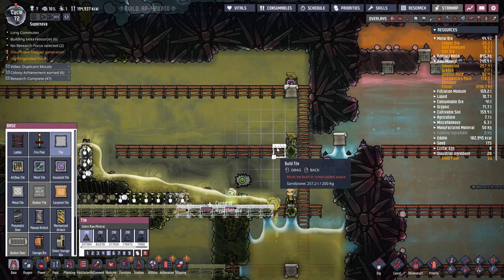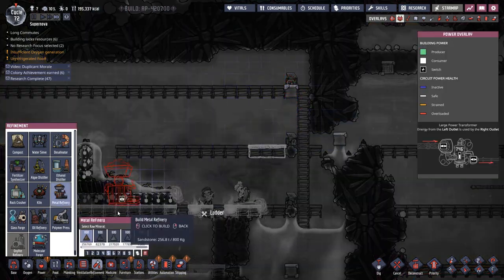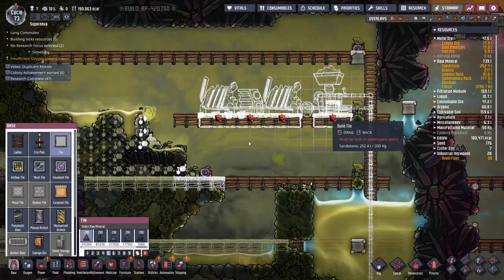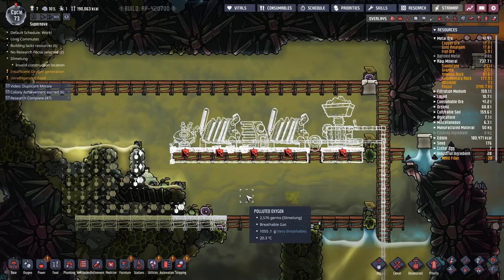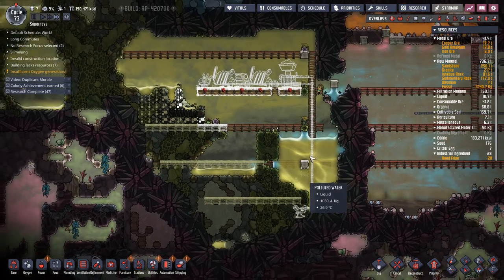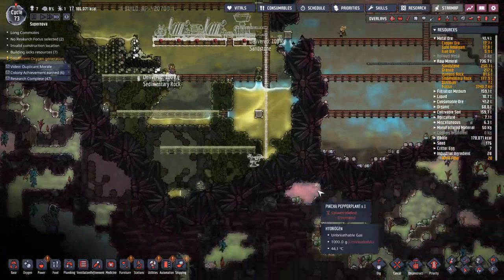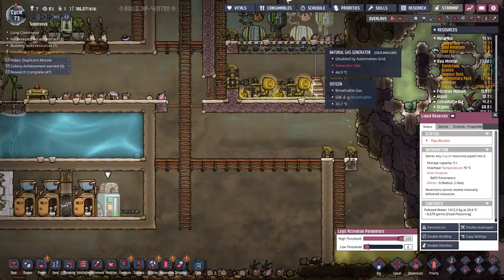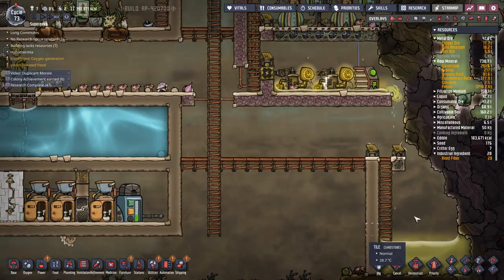We definitely want to start putting in our industrial stuff, so that looks like a metal refinery made out of indigenous rock. We've got a very basic metal refinery here — temporary, no cooling on it — it's just going to dump its heat into this polluted water which is fairly cool already, but by the time we're done it'll be up around 60 degrees. This polluted water vent may help. We already have a source of cool polluted water here for our cooling pipes.